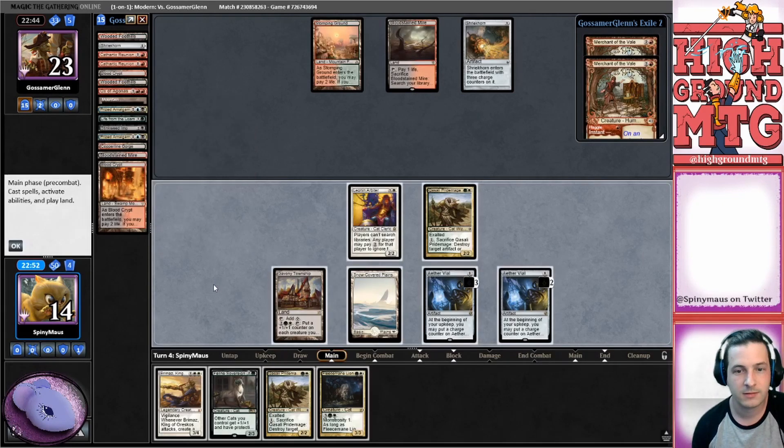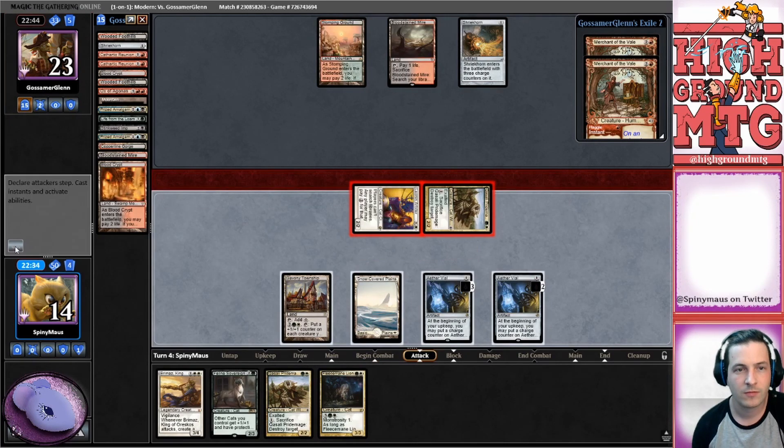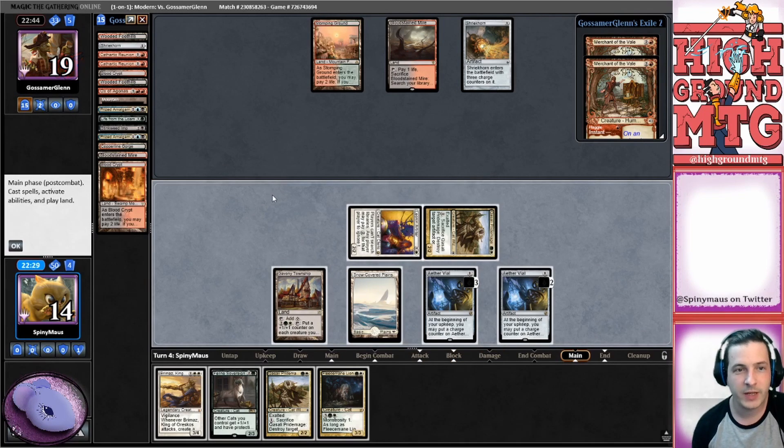They have a removal spell - does not look like they have the removal spell. That is pretty good for us. We're gonna tick up both of our vials. Loam Lion. Let's go to combat. I will say our opponent has gotten pretty unlucky with their dredges here. I want to get Brimaz out and then flash in the Feline Sovereign next turn.